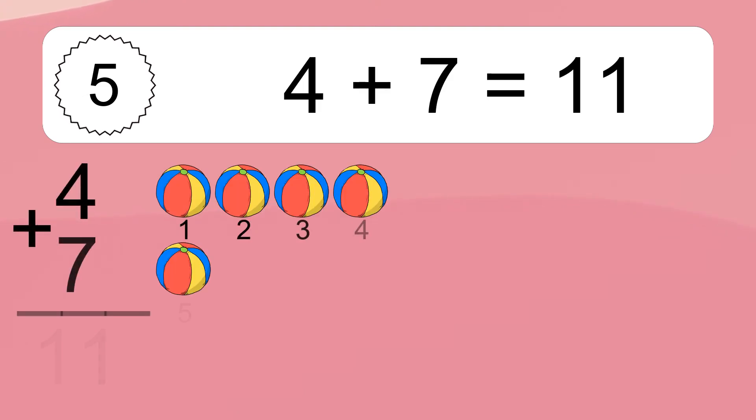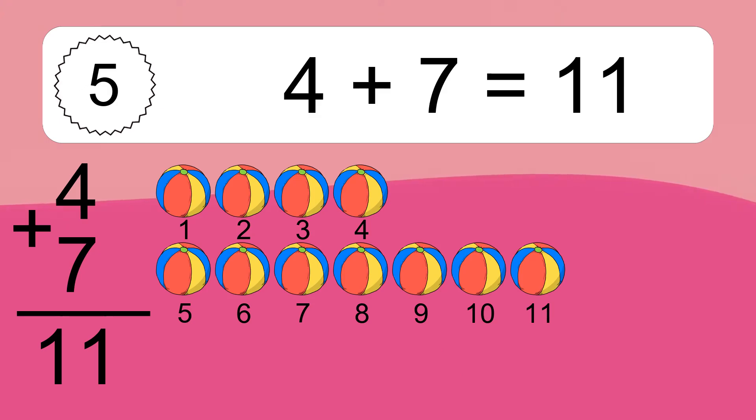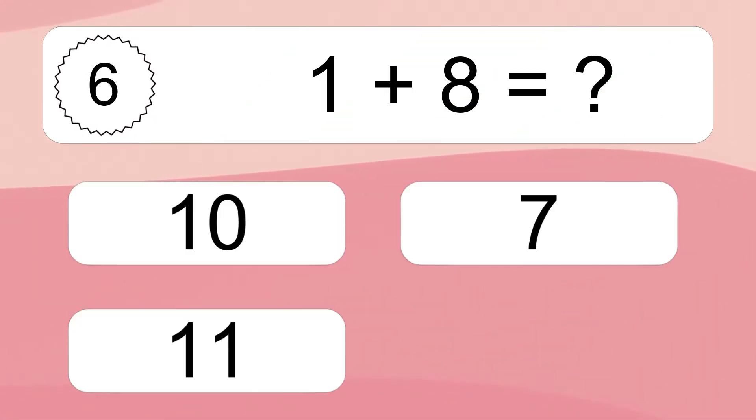4 plus 7 equals 11. Let's count it. 1, 2, 3, 4, 5, 6, 7, 8, 9, 10, 11. 1 plus 8 equals what?